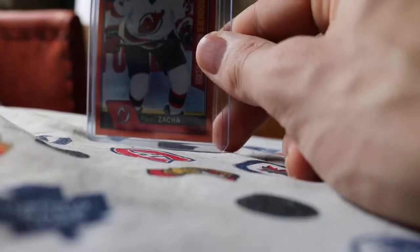Too bad it wasn't a Matthews or a Laine, but still a really nice card — only numbered to 25. We got an Ice Blue Tracks of Henrik Lundqvist.